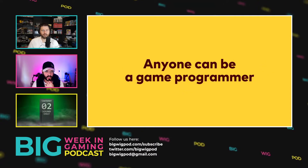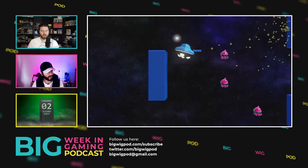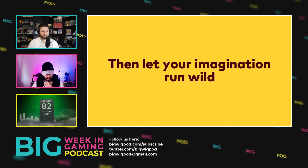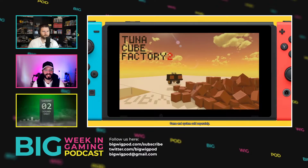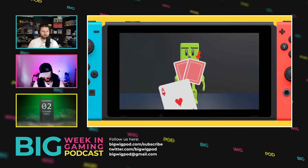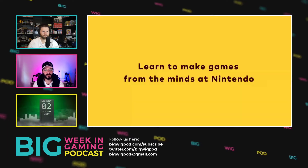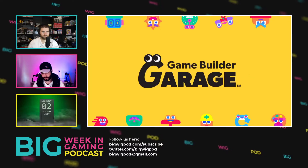I think the Dreams comparison is fair. It's kind of in between Scratch and Dreams mashed together. The game uses these little creatures known as nodons to handle different elements of game programming. So you've got a control stick that's like a little cartoon control stick, and then you've got audio and things like that - there's a couple of dozen of them. The trailer shows a pretty wide variety of different genres of games - obviously platformers, but also racing games, shooter maps, and puzzle games. Some of the stuff looks really, really neat.